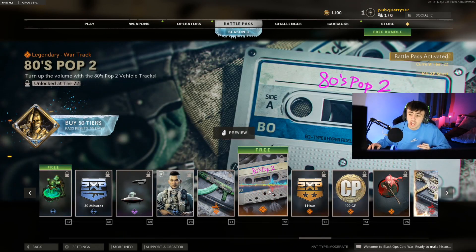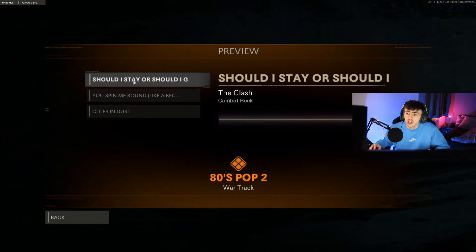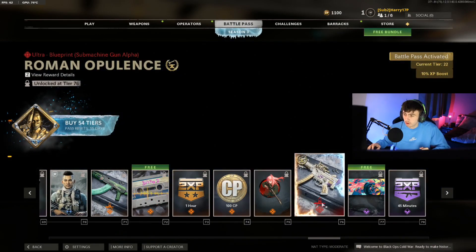Next up is the 80s Pop pack — the second one. If you remember in the last Battle Pass we got a load of 80s music which can go on the helicopters, trucks, buggies, etc. This is the second version of that, so there's going to be more songs on there. What have we actually got? Should I Stay or Should I Go, You Spin Me Right Around, and She's in the Dust. Absolute belters coming out of there.